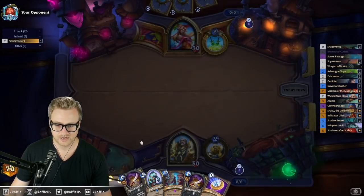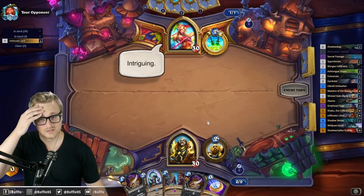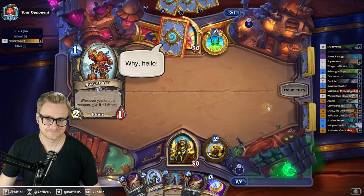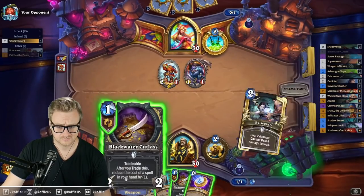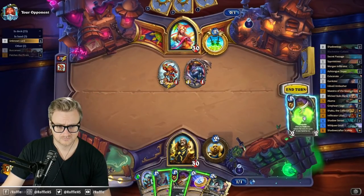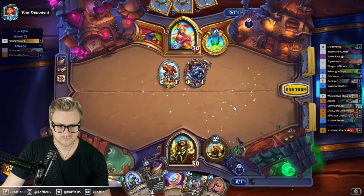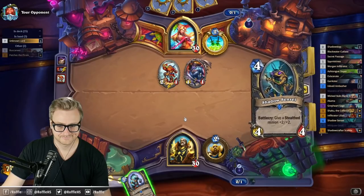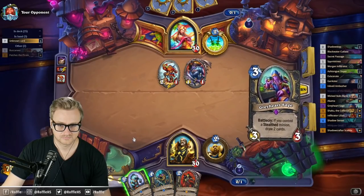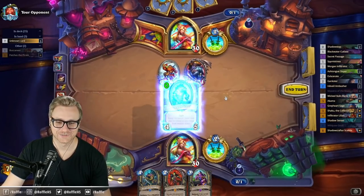I think we trade the Blackwater Cutlass into Secret Passage and then play the gnolls next turn. Intriguing. Well met. Well met. Why, hello. Feed the fish. You're hard. Get the other gnoll. Nice. You fool — you had no idea that it was a Rogue.